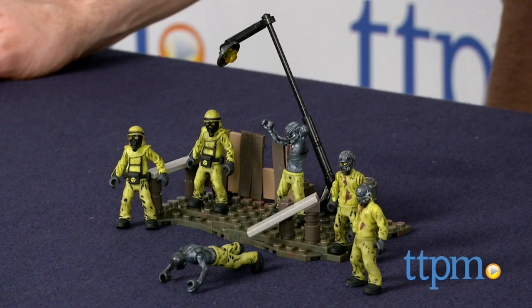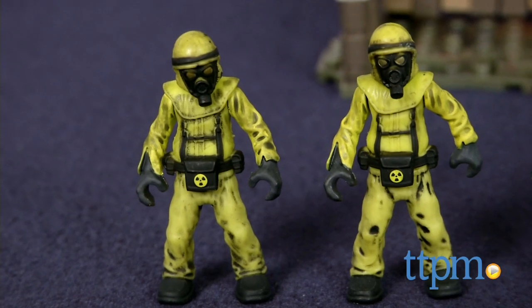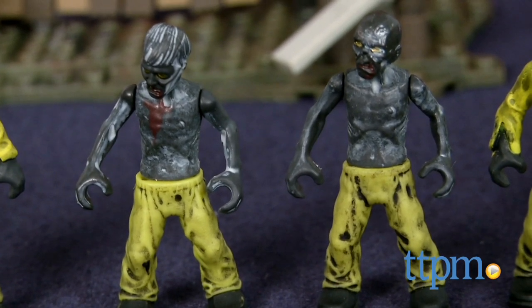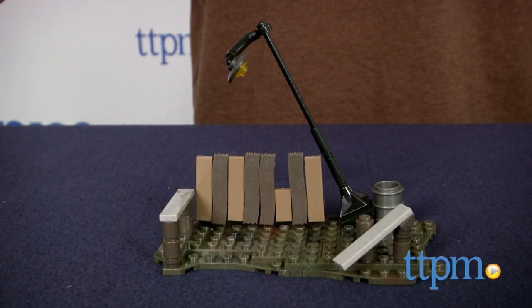This is a 74-piece set that builds six highly detailed zombie micro-action figures and an environment set piece from the Call of Duty video games. The figures, which are in various versions of their yellow hazmat suits, include two each of three different body types and three different head types.